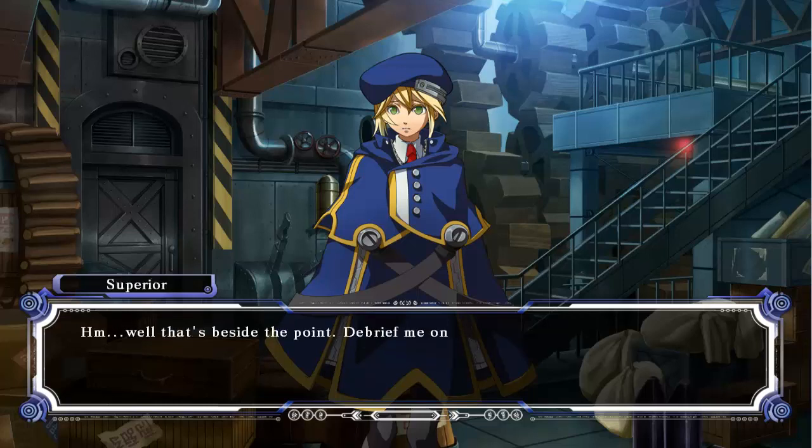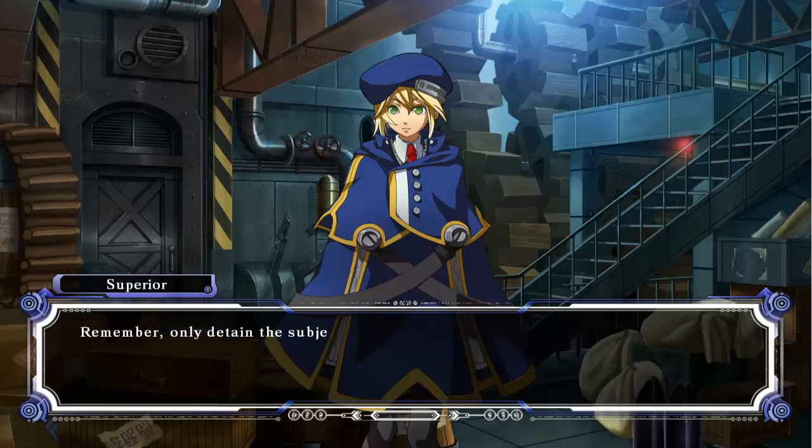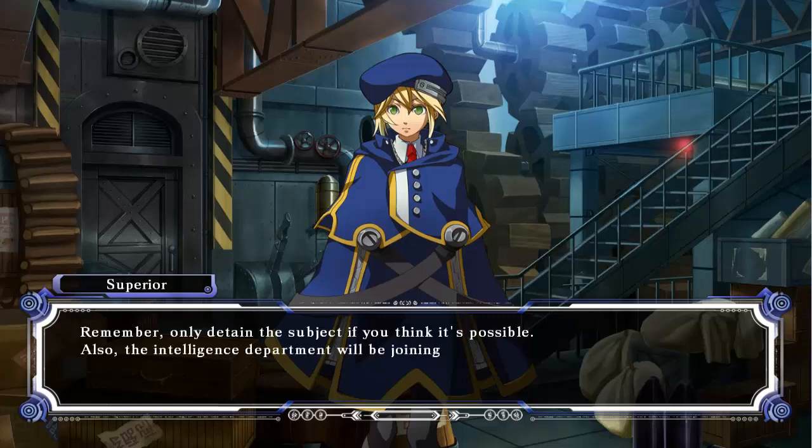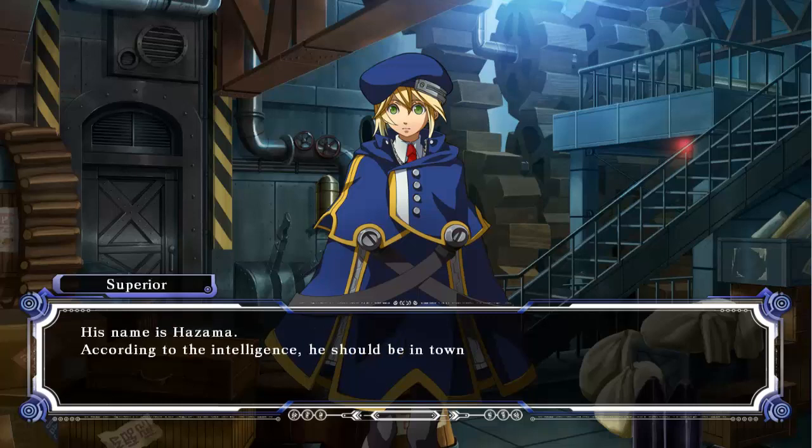Well, that's beside the point. Debrief me on the status of your mission. I am currently investigating the whereabouts of Major Jin Kisaragi, who is headed towards Kagutsuchi. If possible, I am to detain the subject and bring him back to headquarters, sir. Remember, only detain this subject if you think it's possible. Also, the Intelligence Department will be joining the investigation. The Intelligence Department, sir? His name is Hazama. According to the Intelligence, he should be in town already.